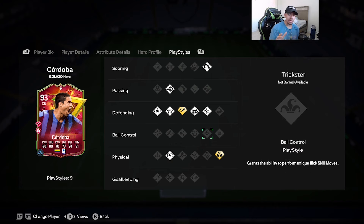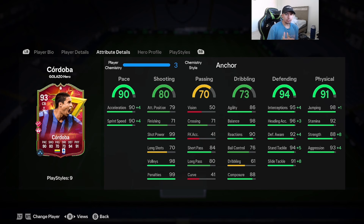There are only two chem styles to give Cordoba — either the anchor or the shadow. I'm going to give him the anchor chemistry style. With anchor, acceleration and sprint speed go up to 94, defending gets pretty much maxed out, and physicality gets a big boost — strength goes up to 96, aggression goes up to 97.